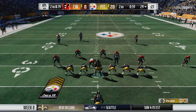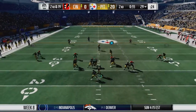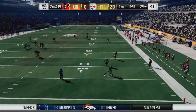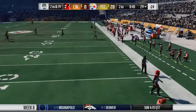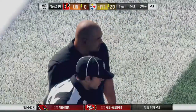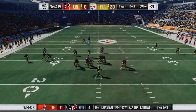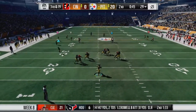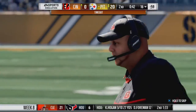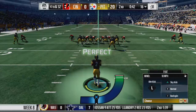Johnson with the snap — throw it away. There was a man open at the corner but it was too late; I didn't know what his button was. 3rd and 19, let's see if we can get this first down. Johnson going for the long shot, took too much time — sacked again. Let's punt the ball.